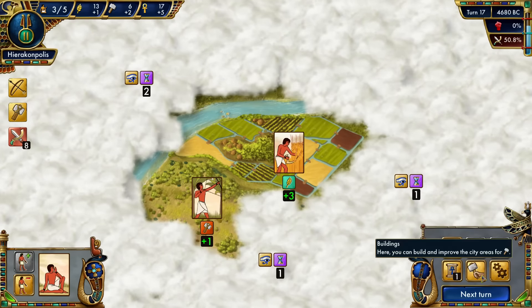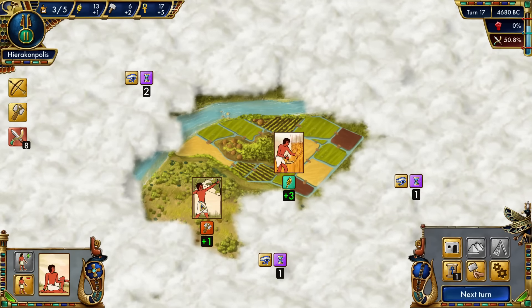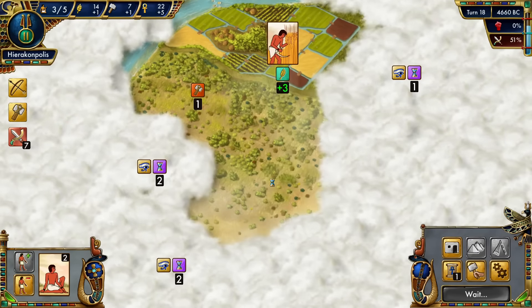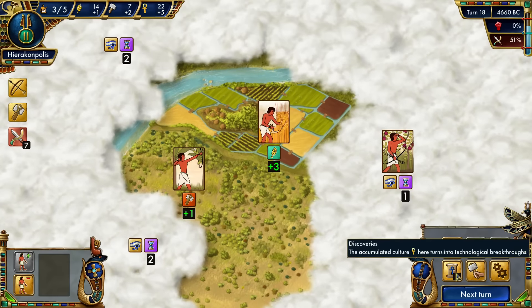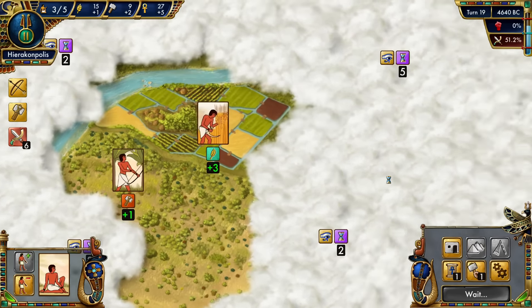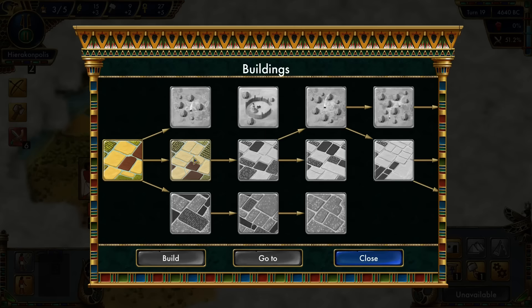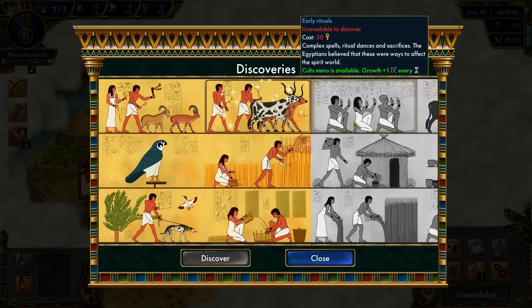I wanted to research but we'll build a field next. I'm not sure where to choose. We'll explore this territory. Absolutely nothing over there. I probably completely forgot about a card sitting in the idle workers section. We can start farming over there too. Right, we have tons of research so we'll get some more growth, but I can't do any of that yet.